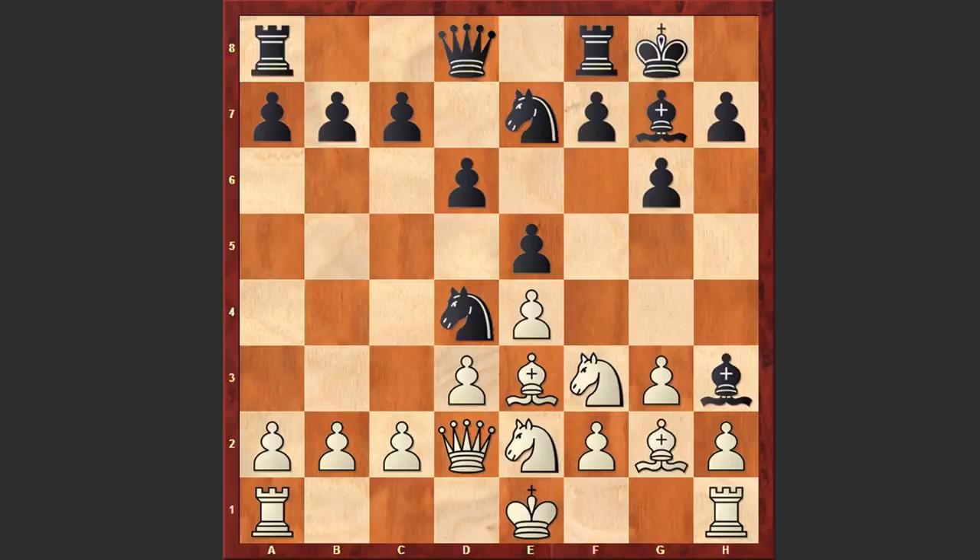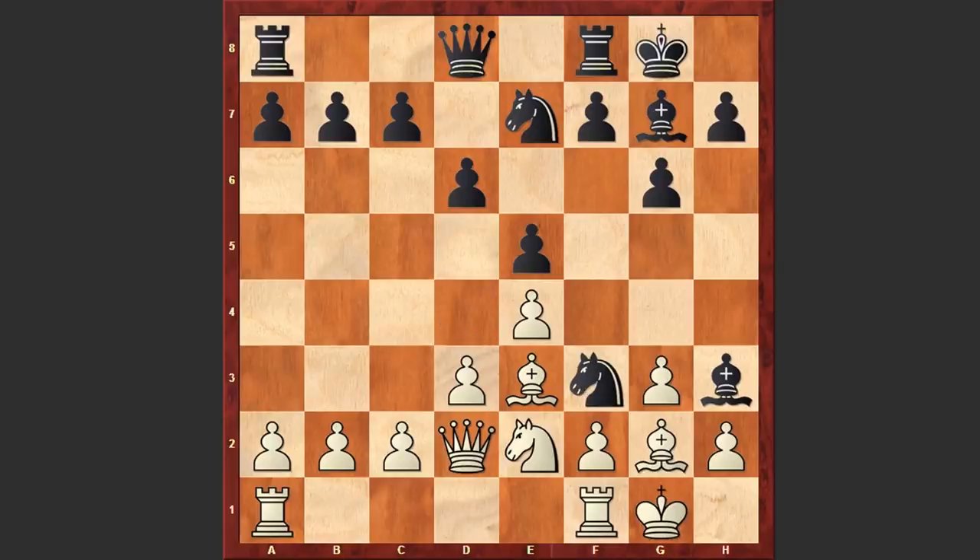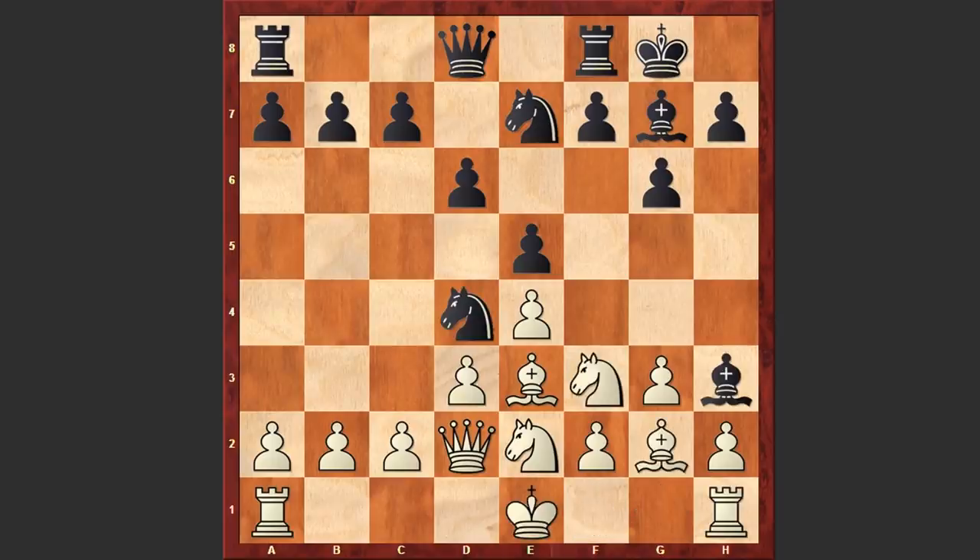The idea is that if Bxh3 then Nxf3 fork is winning on the spot. That's why in the game after Bxh3, Barca played Nxd4. But actually it was better to castle kingside. Though after Nxf3, Bxf3, Mikhail Tal is winning the rook and again this is going to be winning. That's why in the game after Bxh3, Barca went for Nxd4.